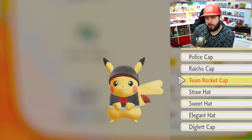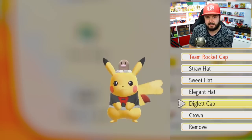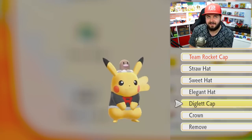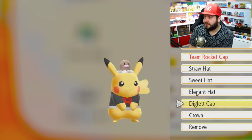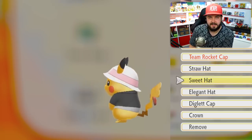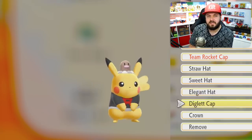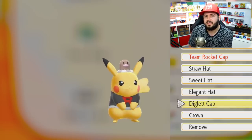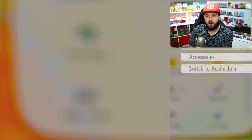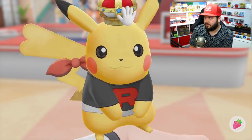Onto the hats for your partner Pokémon — all of these can be purchased at the Celadon Department Store. The first one and the only one you should ever purchase is the Diglett cap, which puts a small Diglett on your partner's head and it's adorable. For individual hats you have a straw hat with a nice beach feel, a sweet hat which is just a fancy last hat, and an elegant hat which is a nice red and black color. Then the most expensive item in the entire game — costing 999,999 dollars — is the crown. It better be made of real gold.